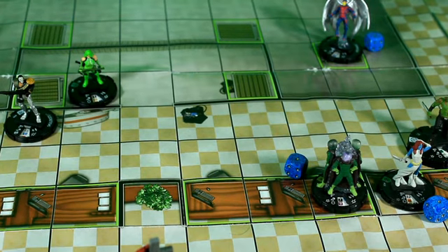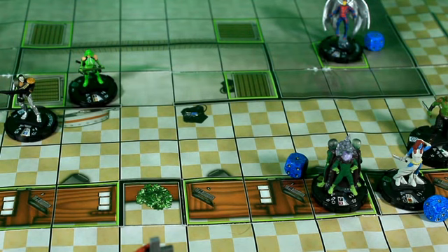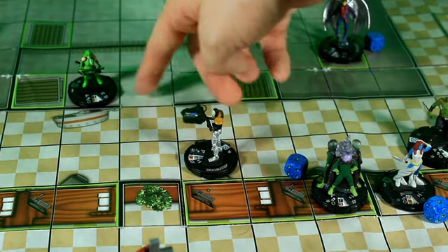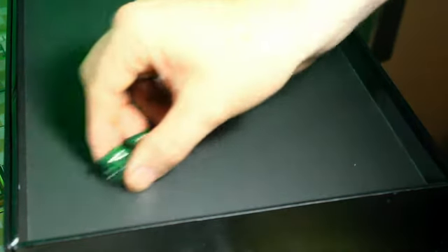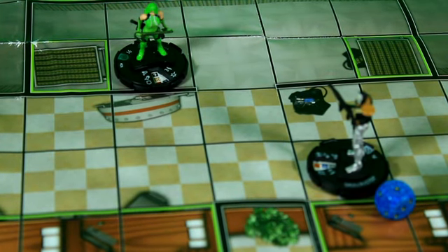I have Skull Buster here. He is going to make a ranged Running Shot attack on Viper using Psychic Blast. It'll be a 10 on a 17 but she has Shape Change — that is a miss on the Shape Change so we make the attack. That is a 6 — that misses. Viper will now make a ranged attack on Skull Buster — 10 on a 17 — that is a 6 and that misses.